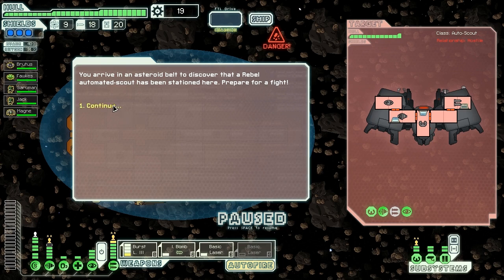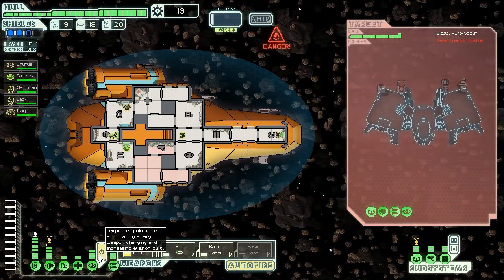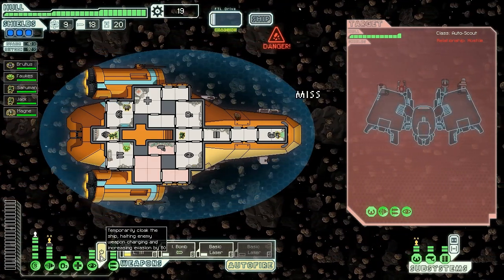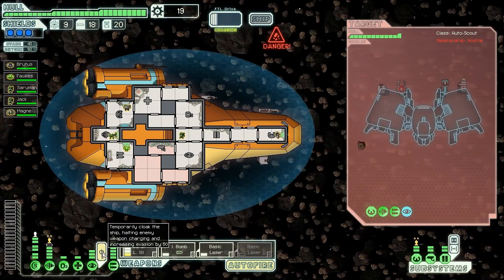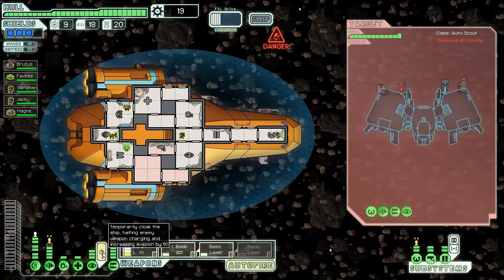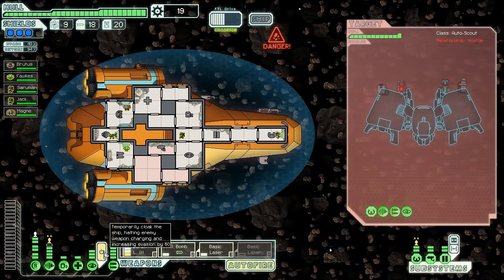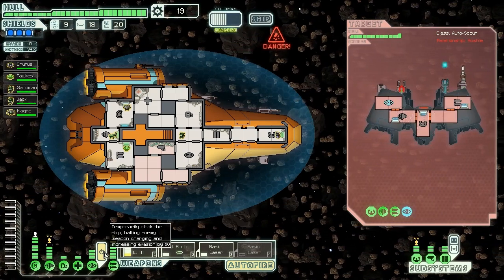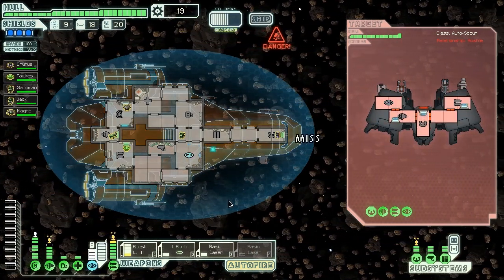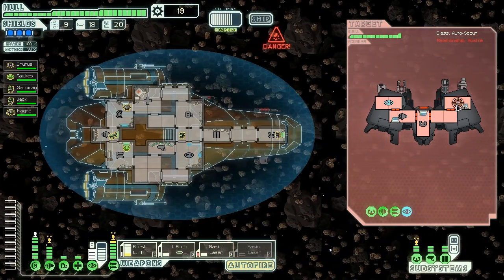We arrive in an asteroid belt to discover that a Rebel automated scout has been stationed — prepare for a fight. They have a cloak, but they also have no shields, so once that cloak is down they're going to take a beating. We should be able to dodge their attacks pretty easily. They look like they're charging up for a mega blast, which is the easiest thing to dodge — as soon as they come online, we just go cloaking ourselves. Everything misses, and there's nothing they can do about it. We'll basic laser their weapons quickly.